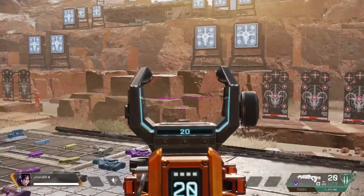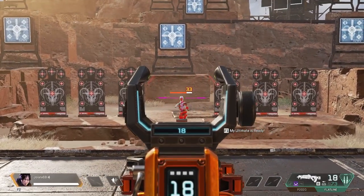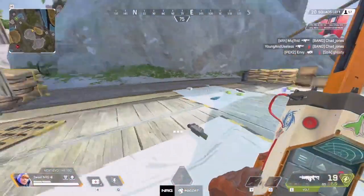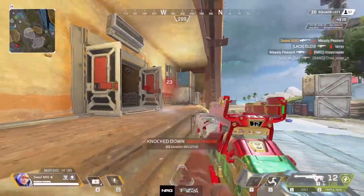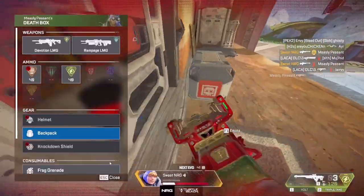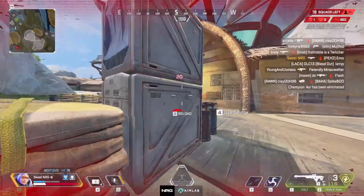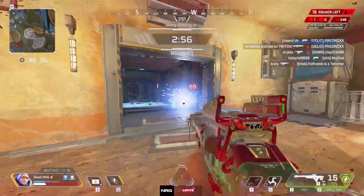Now let's talk about our last main reticle — a pinkish color that kind of dances the line with purple. For this you'll want 255 red, 27 green, and 209 blue. When I first saw people talking about pink sights I thought it was just a joke, but I decided to test it and I actually kind of liked it. There were some times in really red areas where I had more trouble seeing it, but otherwise I could clearly see it and felt like I was really beaming people. It does look really nice and it's easy on the eyes — if you're a streamer, try this one out; your chat will probably love it.